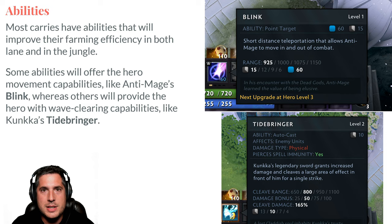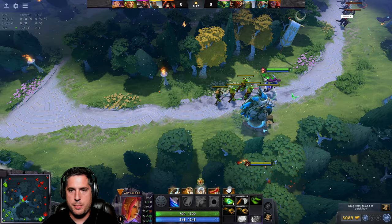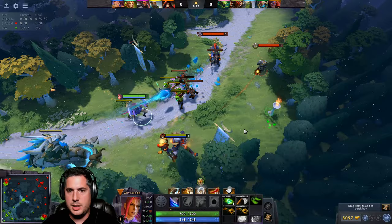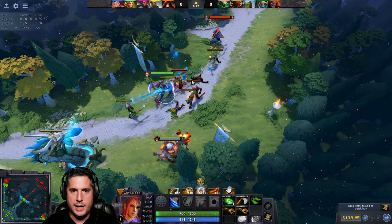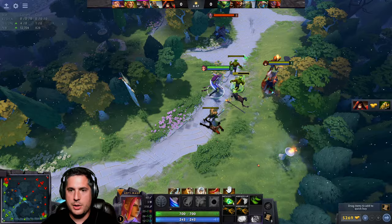We're in a custom lobby so I can show you a few examples. When you start, you might want to block the creep wave to keep it closer to your tower. I'm with a Warlock as the support here. I want to get that last hit — got it. I'm moving, going to get that deny. Last hitting under the tower is hard — you want to let the tower poke it and then get the last hit right at the last second. I had an opportunity to deny there as well, but I wanted to focus on getting the last hit.